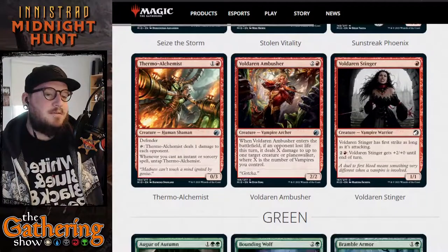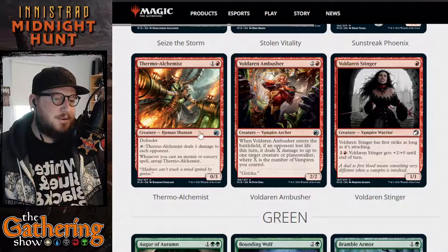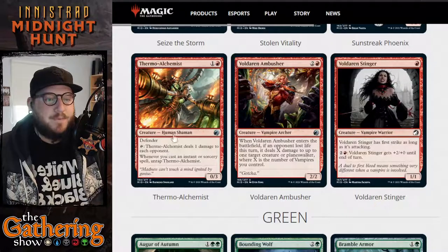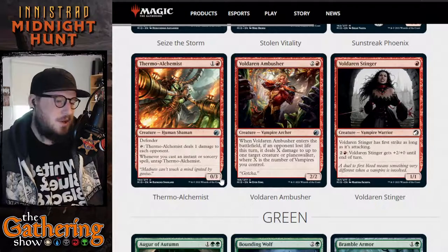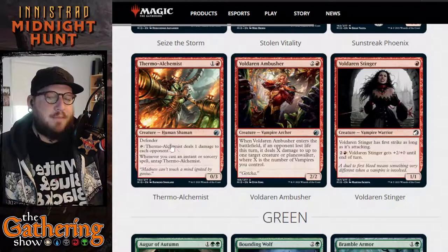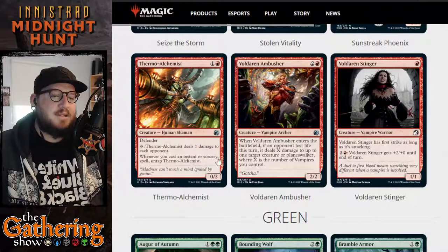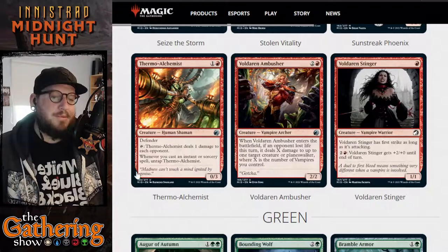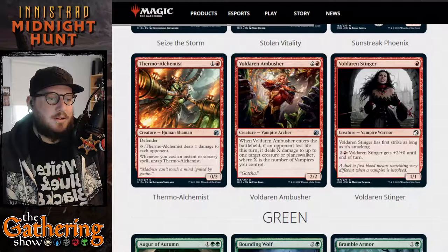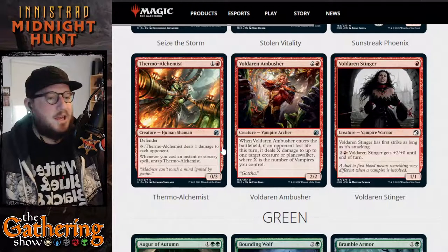The next red card is Thermo Alchemist. For one and a red, you get a 0-3 Human Shaman with Defender. You can tap it and Thermo Alchemist deals one damage to each opponent. Whenever you cast an instant or sorcery spell, you can untap Thermo Alchemist — so you can use its tap ability multiple times in a turn, because every time you cast an instant or sorcery, it untaps.